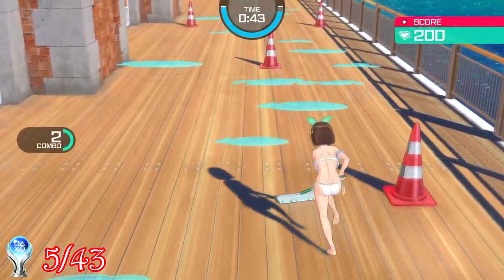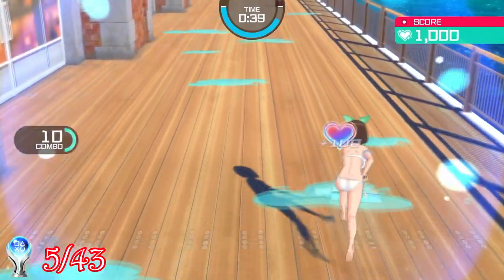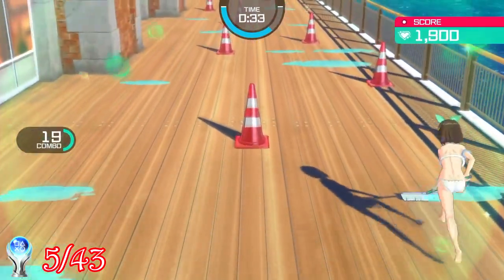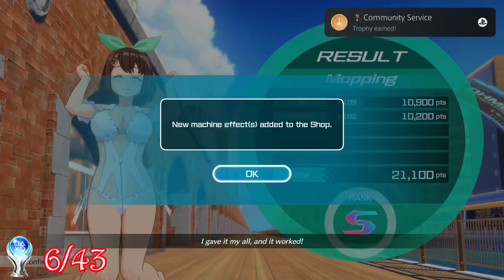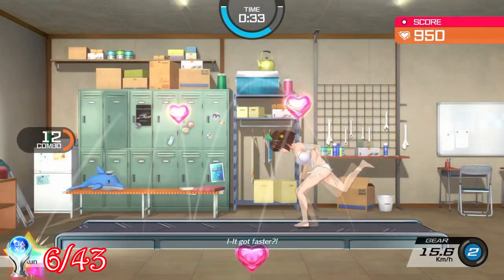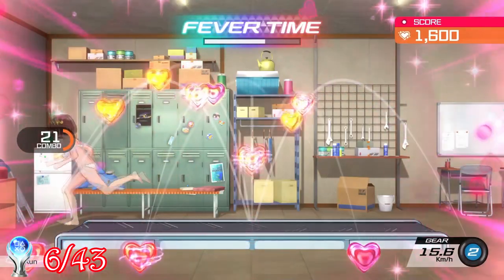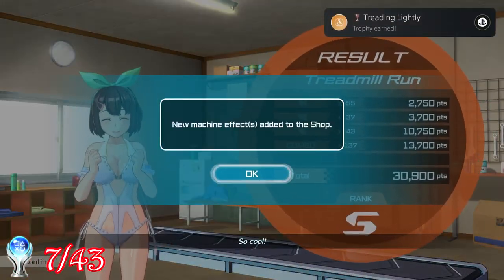The next minigame was called Mopping — pretty self-explanatory. I just had to move left and right while the character runs forward, mopping up puddles of water and avoiding the cones, and for getting at least a B rank, I got the trophy Community Service. Another minigame, this one was called Treadmill Run, where I had to make sure my character didn't fall off the treadmill while collecting hearts, and for achieving at least a B rank, there was another trophy — Treading Lightly.